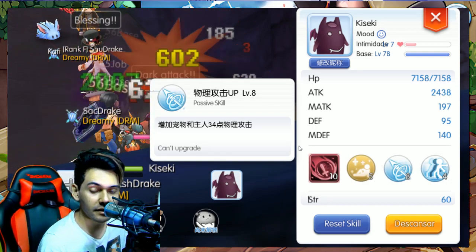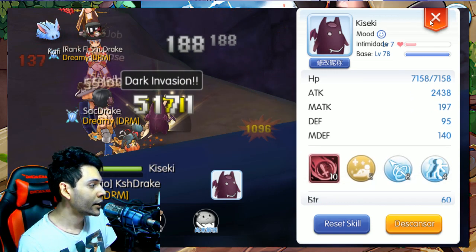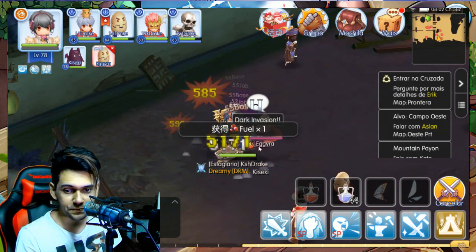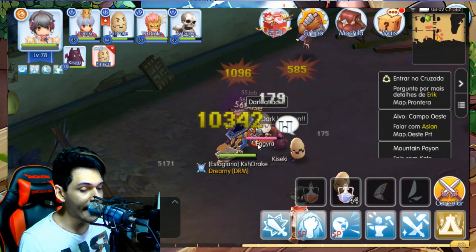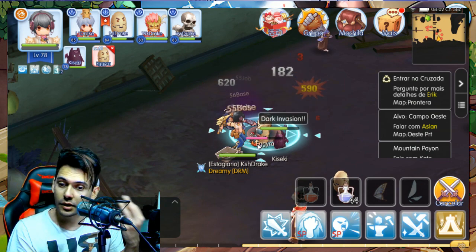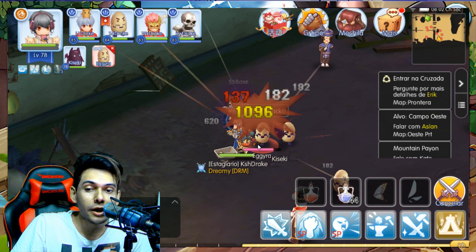You also want this skill — it adds physical attack power for both the path and for you. As you can see, the damage here is 10k. It can actually do the same amount of damage or a little bit more on Protetta North, and you can kill Mantis or Dustness as well.